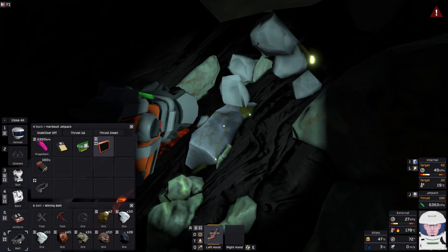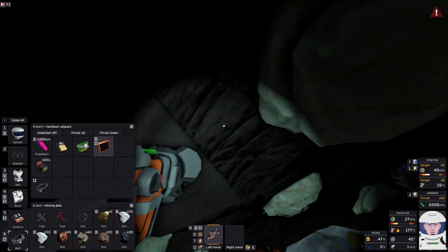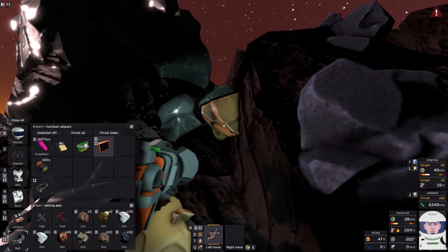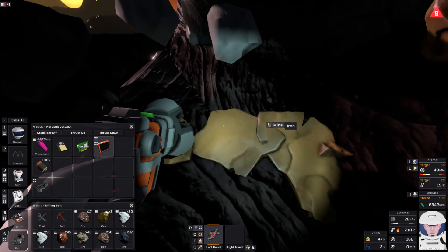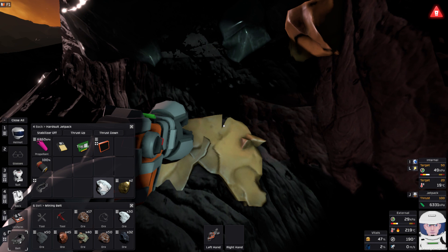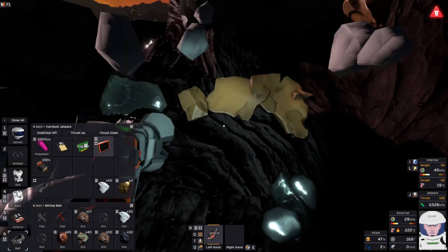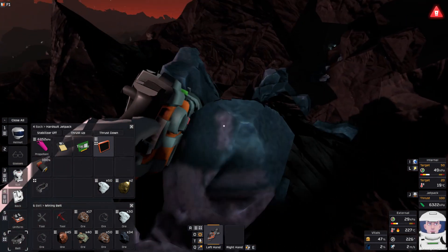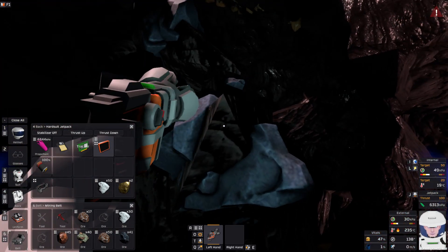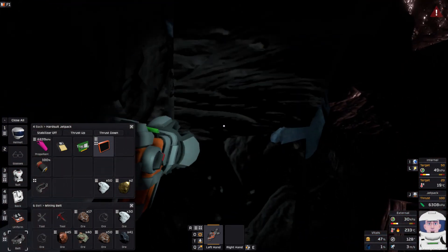There's actually gold in here which I really want as well. I can't stay out here any longer — it's almost 200 degrees. I'm just digging away, grabbing stuff. Look at this — resources maxing out. I'm just digging away the last little bits. There's a ton of copper here — I keep saying copper when I mean coal.